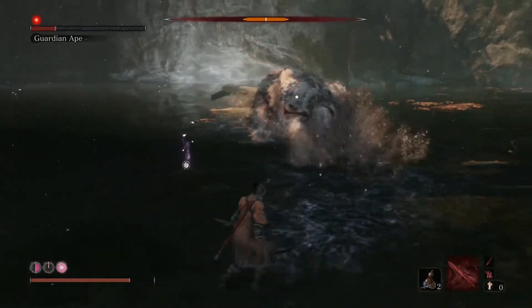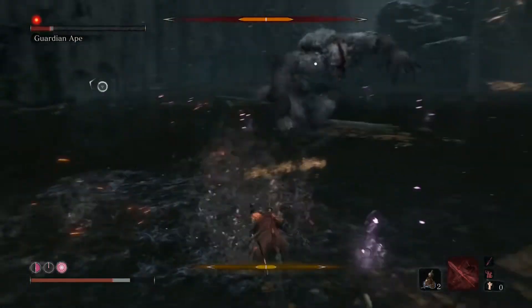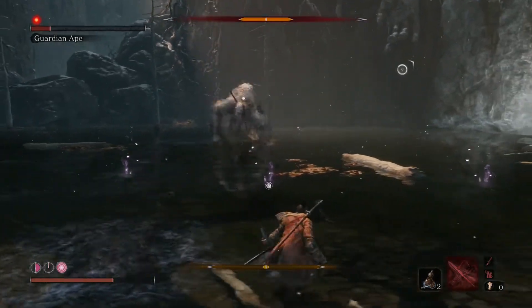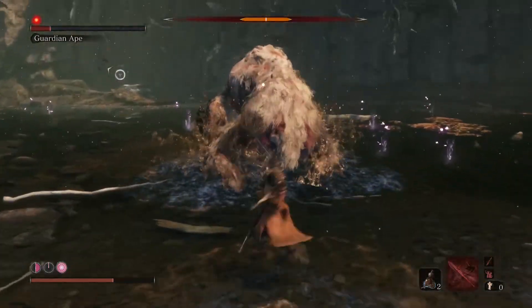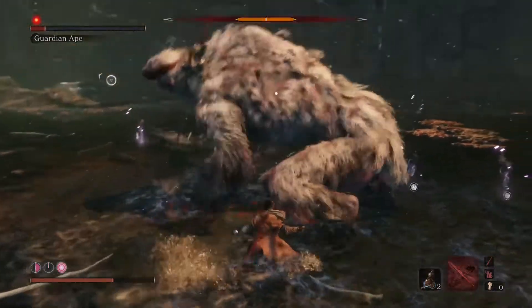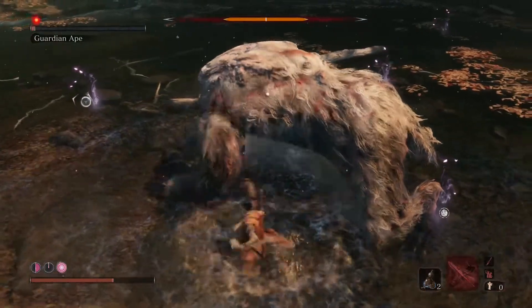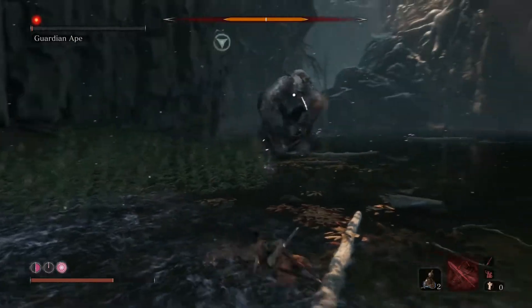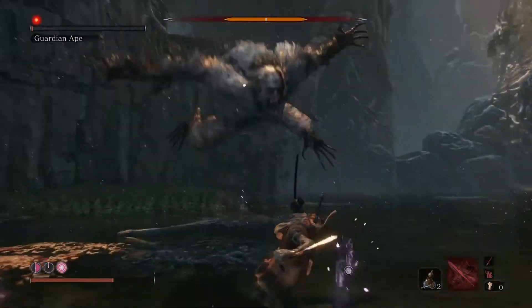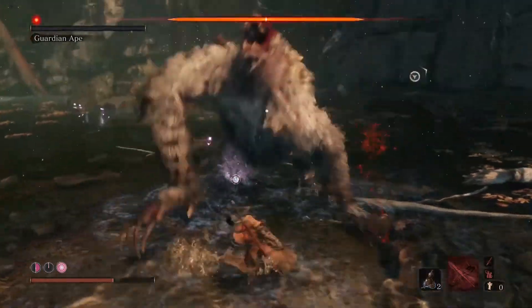I haven't got any spirit emblems so I'm not using prosthetics. As long as you time the dodge just before he lands and go to the side, he shouldn't get you. I ran out of spirit emblems and couldn't be bothered to go farming for coins to buy more. I just thought I think I can beat him.